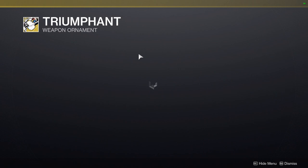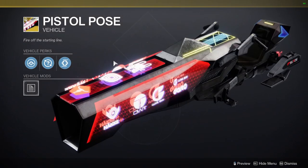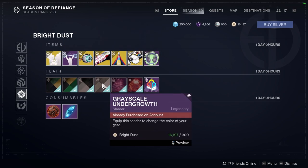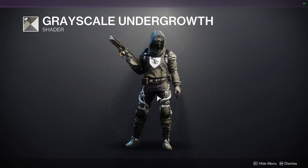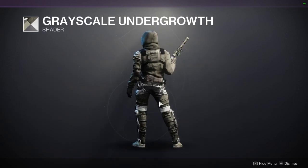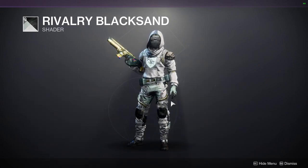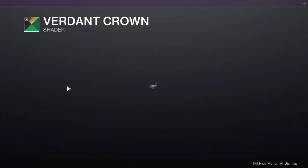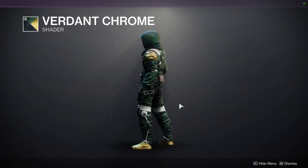We also have Triumphant, which is an Heir Apparent ornament — really just a shader difference. Victory's Herald, Pistol Pose sparrow — pretty cool. Then Tug-of-War Shell, Power Lifter, and Gladiator Blows. For shaders we have Grayscale Undergrowth from Season of Dawn — pretty old, basically just grey and white, but worth picking up. Rivalry Black Sand is really nice — there's a black and white version and both are really cool. Finally, Verdant Crown and Verdant Chrome, both from Revelry, which is an old event.